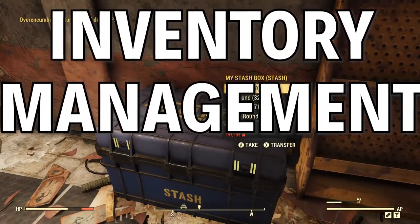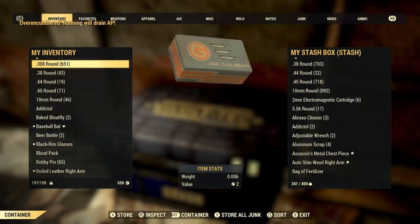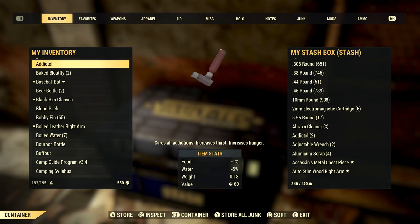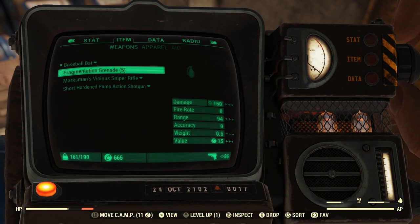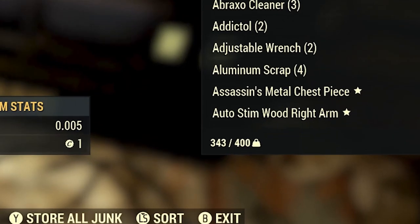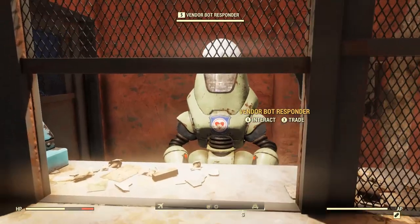Alright, this is the big one — we're talking inventory. Keep your inventory light. It's very easy to get over-encumbered in this game, so you'll have to be smart regarding what you keep in your inventory. Your personal stash only carries 400 pounds of stuff and can also get filled up really fast, so here are some tips on how to keep your inventory under control.